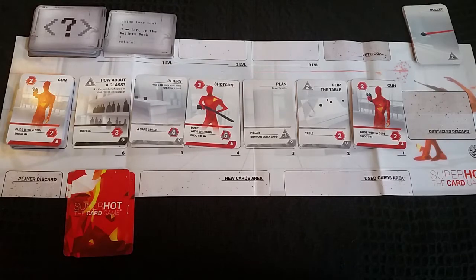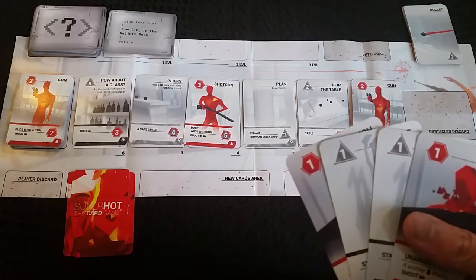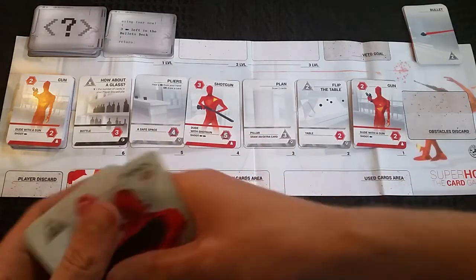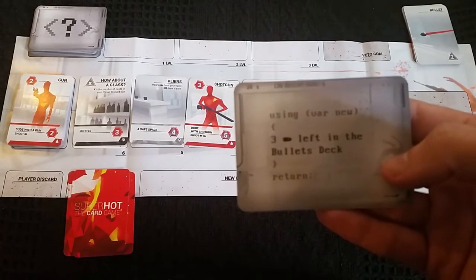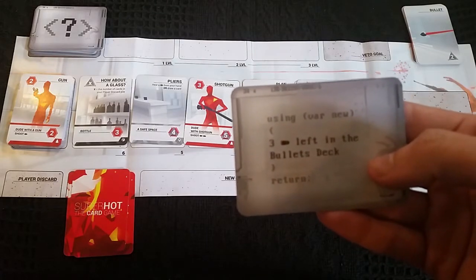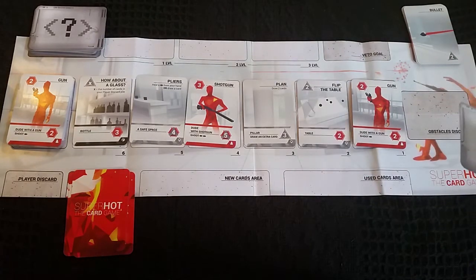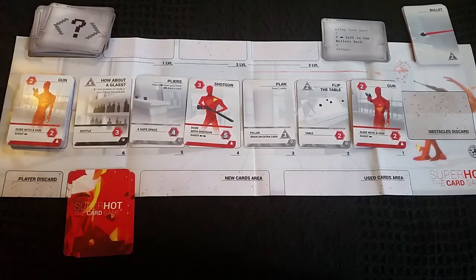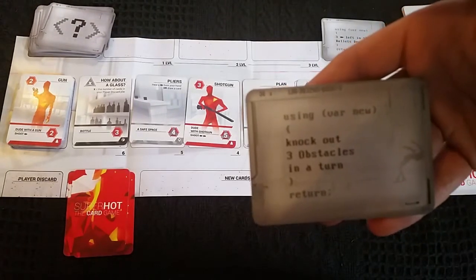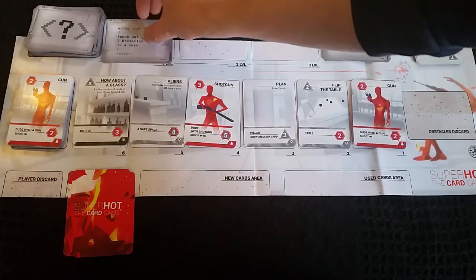The game is now set up for a one-player game starting on level one, and we'll play through a couple of rounds. My mission says three bullets left in the bullet deck — I have to get my bullet deck down to three — which seems very hard for level one, so I'm going to veto that and pull a new one. The new objective says knock out three obstacles in a turn, which seems more achievable.